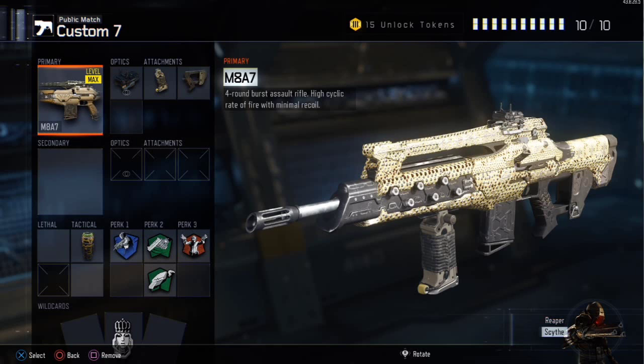First up for optics I have the EAU side — I believe that's how you pronounce it — but you can also put a reflex on it; they both work the exact same. Next up for attachments I have Quick Draw and Grip. Grip because the M8 has a lot of recoil compared to what it used to have, and Quick Draw so you can aim on quicker. I have no secondary, and for tactical I just throw in a concussion to stun enemies.